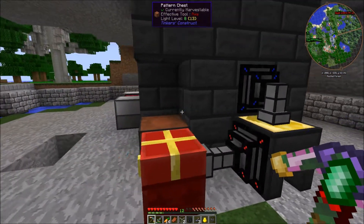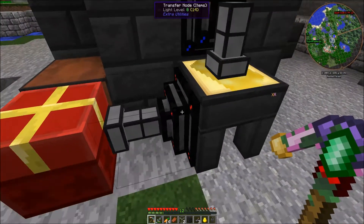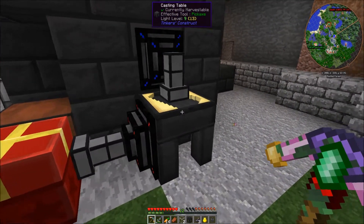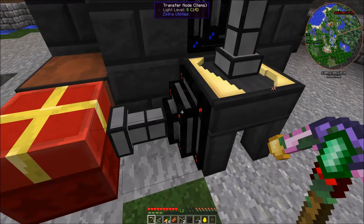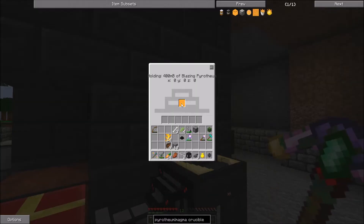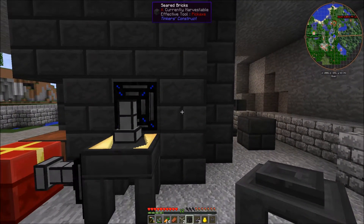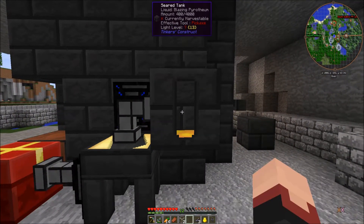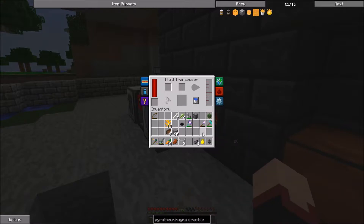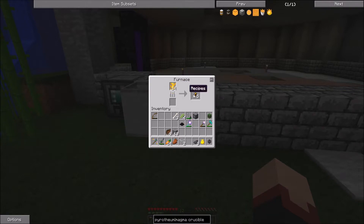I just made some more automation over here. As you can see I'm automatically getting the ingots off the casting table — it will be pulled by the transfer node and put into this chest automatically. We now have our blazing pyrophium in here, and we just put it into the sear tank. There we go, this is our blazing pyrophium.